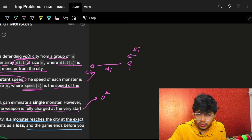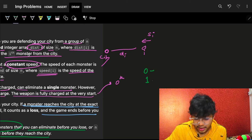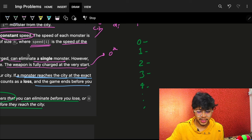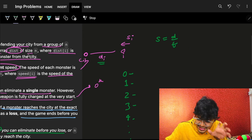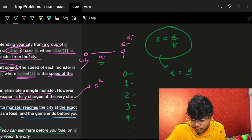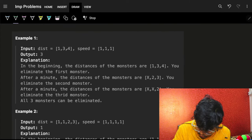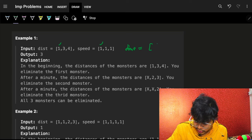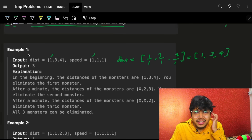I will start shooting at minute zero and at every minute I have a shooting ability — at minutes 0, 1, 2, 3, 4, 5, and so on. Every monster has a speed and a distance, so I can calculate the time it takes each monster to reach me using time = distance / speed. For example, if distance is 1 and speed is 1, time is 1; distance 3 gives time 3; distance 4 gives time 4.